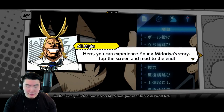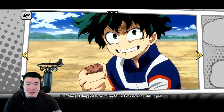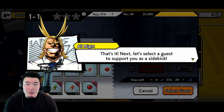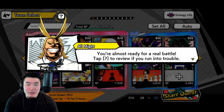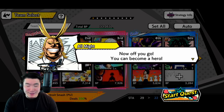We're going to do some story quests. Here you can experience young Midoriya's story. On the first day of school, Mr. Aizawa gave us a quirk assessment test. Even though I struggled to control my quirk, I somehow passed. It was finally time for All Might's first class — after taking care of robot obstacles, we took on some indoor combat training. We select a guest sidekick and we're going to go with Panda. Now follow me — we're going to battle.